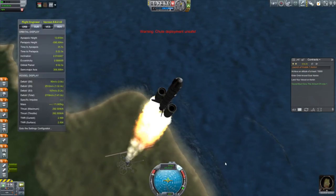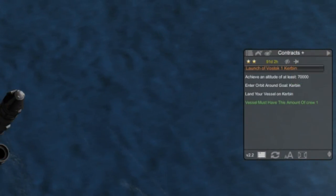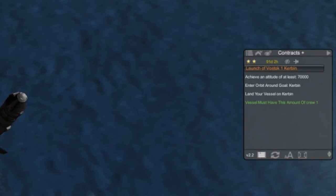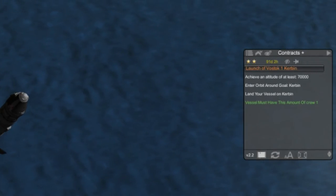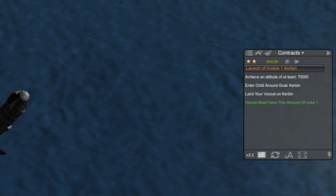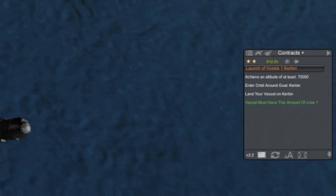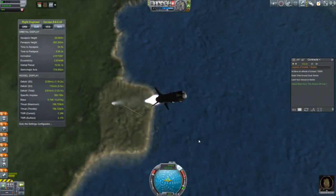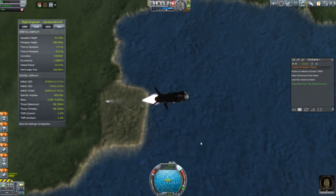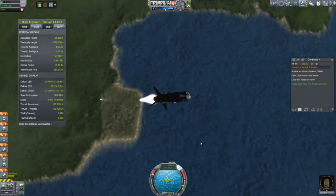This mission has another objective — another contract to fulfill besides just testing those decouplers. And that is the Vostok 1 historical mission, which comes with the Mission Controller 2 mod. The mission here is to simply get into orbit, do a single orbit, and come back down. This is of course in reference to the original Vostok 1 from 1961, where the first man in space went into orbit and came back down. So now Jeb is following Yuri's footsteps.